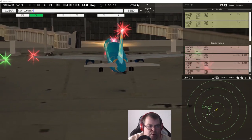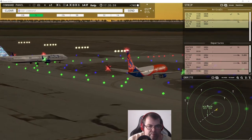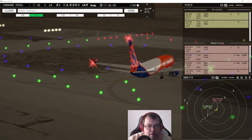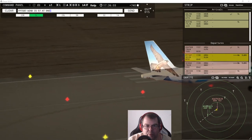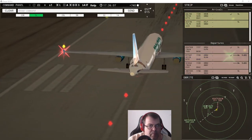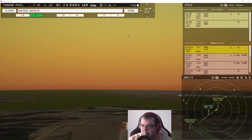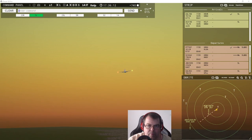Sun Country 942, runway five left, line up and wait. Frontier Flight 587, wind 57 at 15 knots, runway five left, cleared for takeoff. Alaska 79028, contact departure.